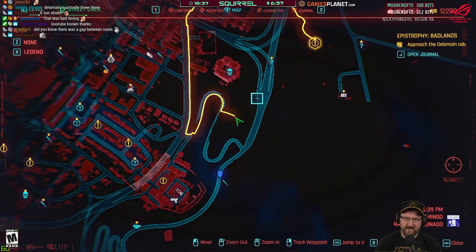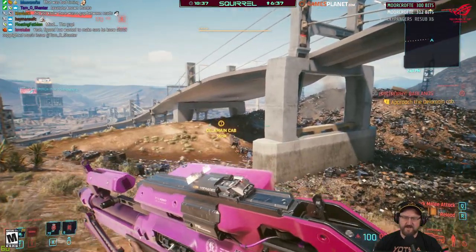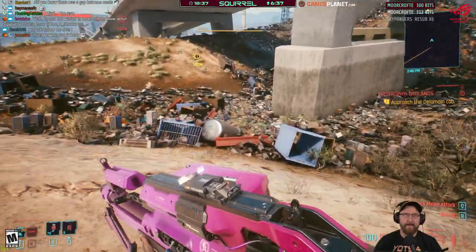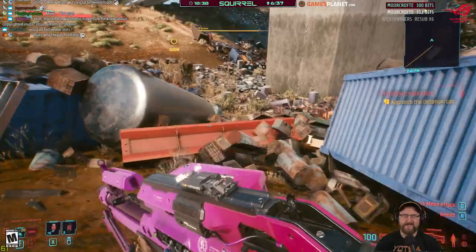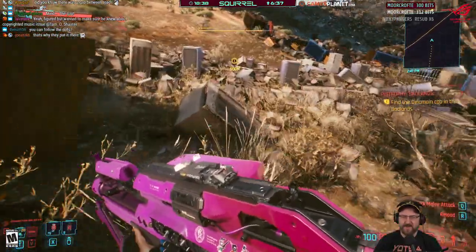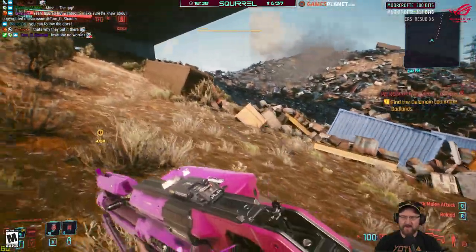Approach the Delamain cab. Wait, that's not... the Delamain cab is actually on the ground level anyway, so we'll just run this way. Following the dots is dumb — they only take actual routes. As soon as you go off the road network, the dots are like... unreliable.